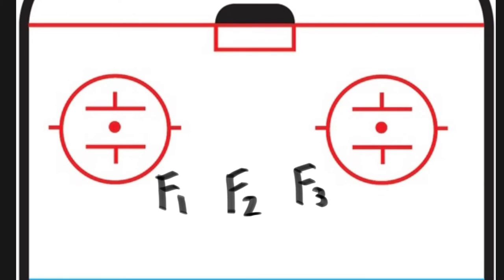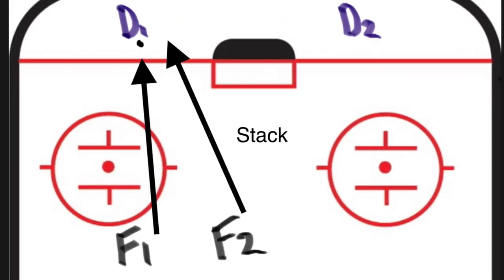It's the same basic principle as a zone entry. You have your F1, F2, and F3, but the forecheck begins without the puck. F1 will attack the puck carrier to force a turnover, while F2 does the same to pick up a loose puck right behind F1. This is called a stack.